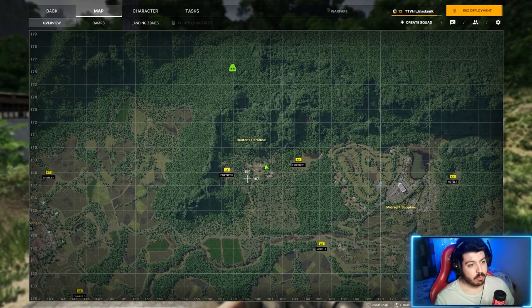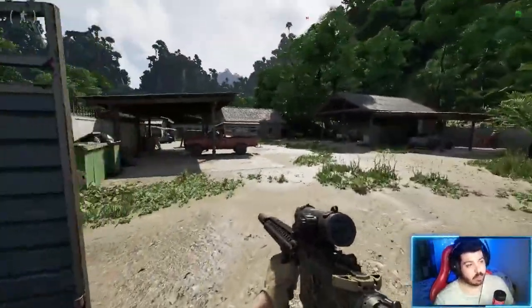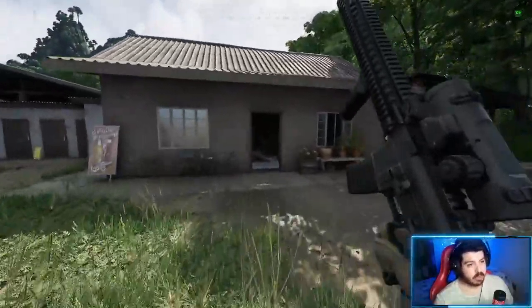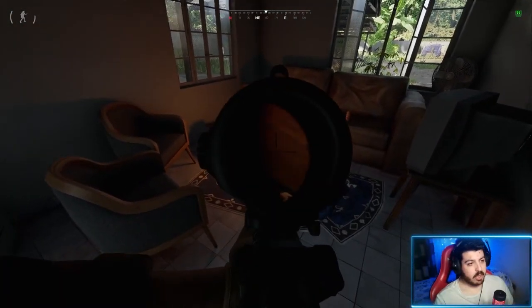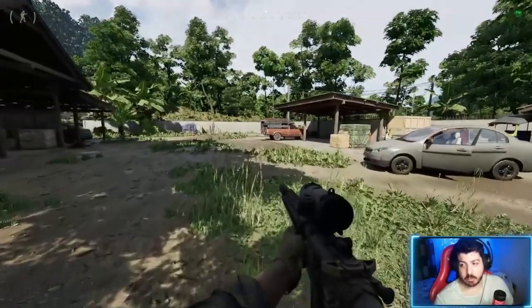First you have to arrive here at Hunter's Paradise — this is the main entrance. Once you arrive, be careful with the AI so they don't shoot you. After you kill them, come inside this building, turn right, and the file that you will have to pick up will be here on this table. Pick the file, deliver it back at base, and the task will be completed.